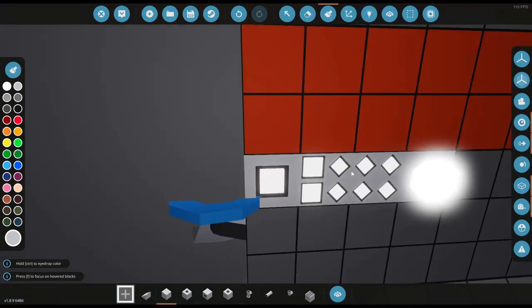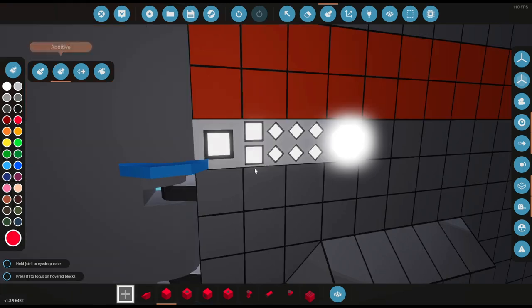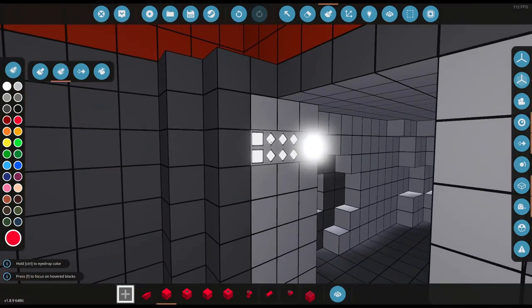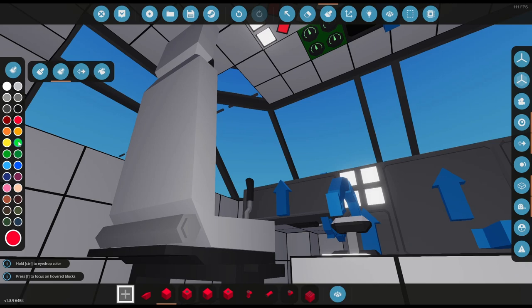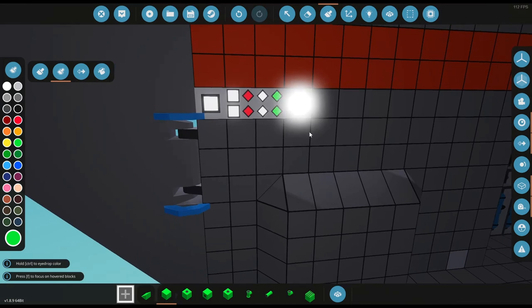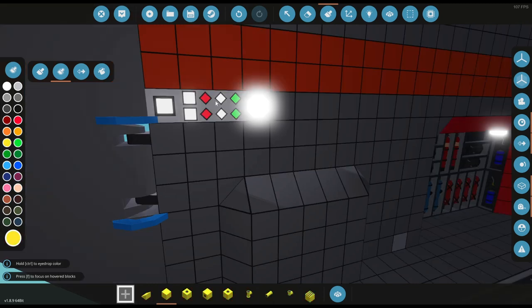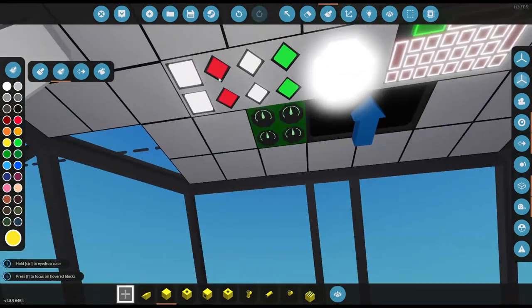I'm just having that as like the only light switch, so that way the person in the back says the door is open — it is what it is, take it or accept it. But it does let the other stations know that it's fully open.